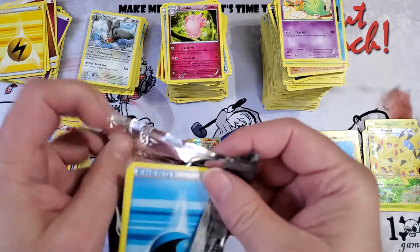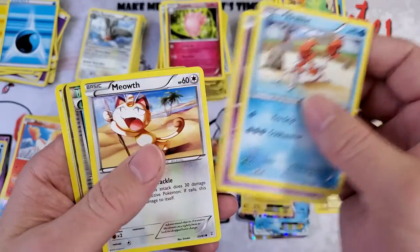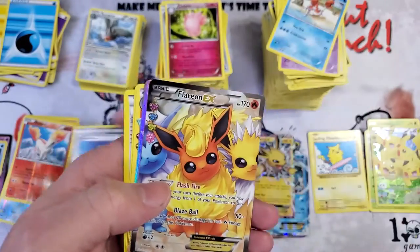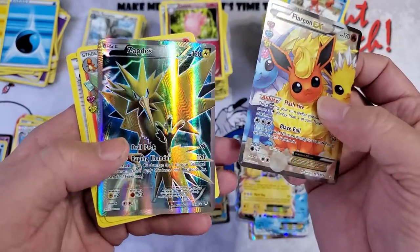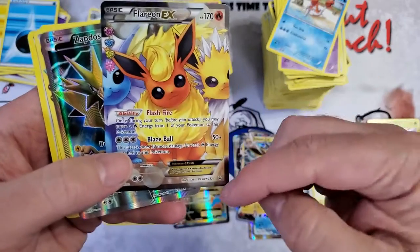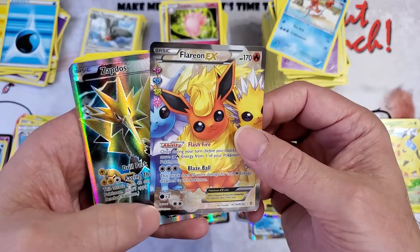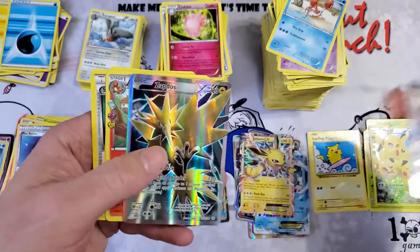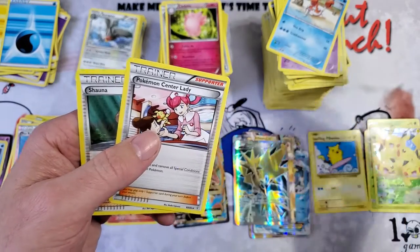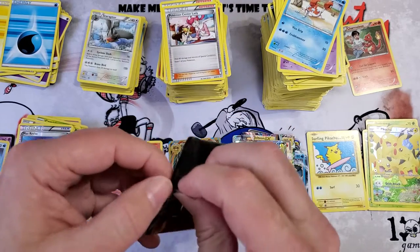This one has energy on the top, so that's interesting. Krabby, Gastly, and Meowth with a Max Revive and a Flareon EX full art — and a Zapdos! Hell yeah! This is the RC card — I can't remember what it stands for now. Man, Zapdos — beautiful card. Charmeleon — I'm gonna put that one aside. Pokemon Center Lady and Shauna. Last Generations — kind of a shame, I would really love to open more of those.